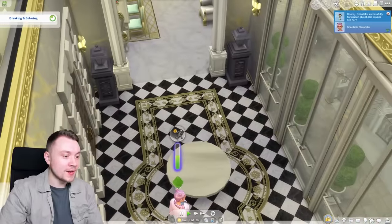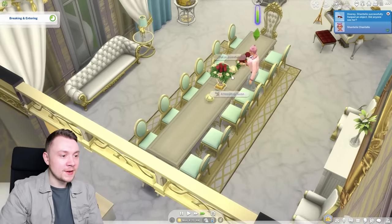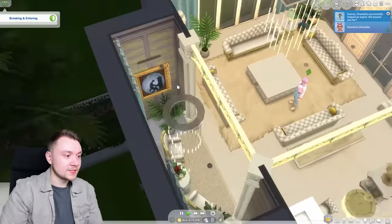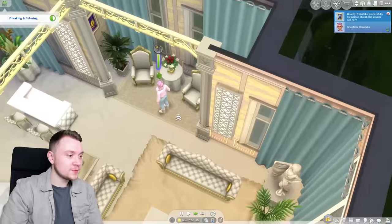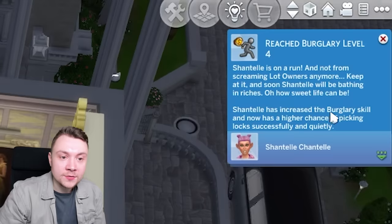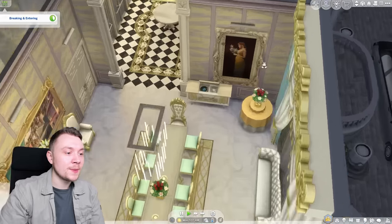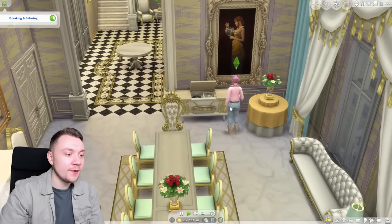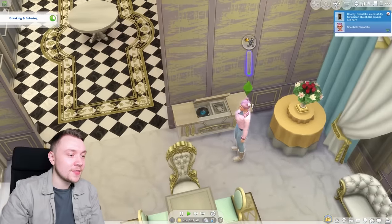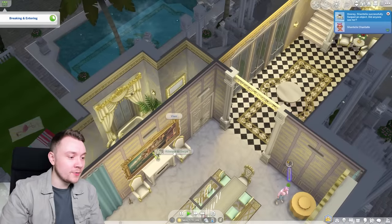So Judith Ward — we'll get these flowers right at the front here. There's so much we can take in your mansion, Judith Ward. This is very, very exciting. I don't know where to start — there's so much stuff. We're also swiping a lot of flowers. We're level four of the burglary skill as well — Chantal has increased the burglary skill and now has a higher chance of picking locks successfully and quietly. Look at this painting — this has to be worth a lot of money. We can get the little stereo thing as well. There's so much we're taking just out of this one room. All the paintings, yes please.